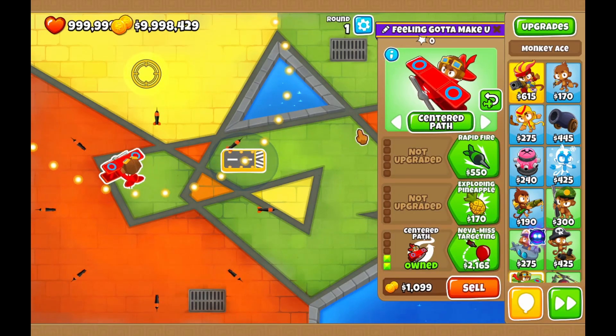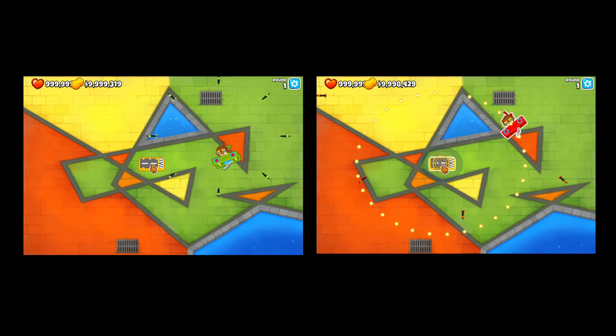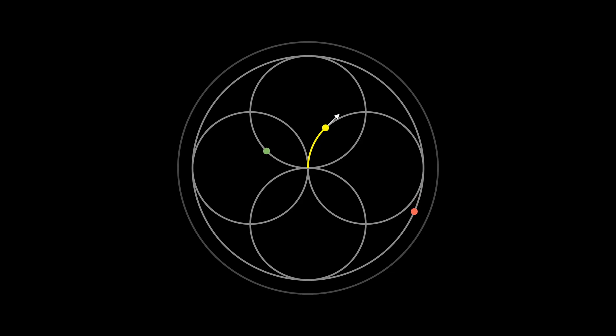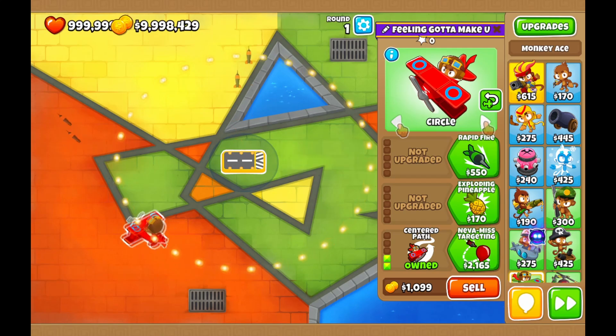The centered path is interesting because you can set the center anywhere. It also follows a completely different period than the three normal paths because it is longer. When you switch to the centered path, it takes on the current phase. So if you're halfway through the cycle, the target point will also be halfway through the centered path cycle. However, the phase as a fraction of a cycle increases slower because you have more distance to cover. So when you switch it back to circle, you can shift the phase of sorts.